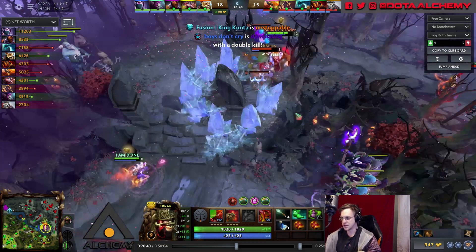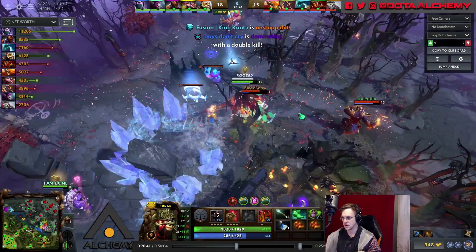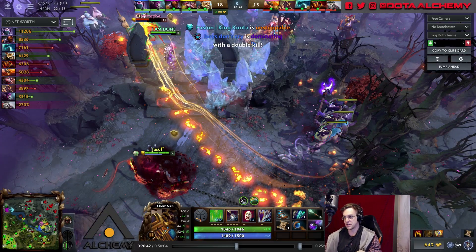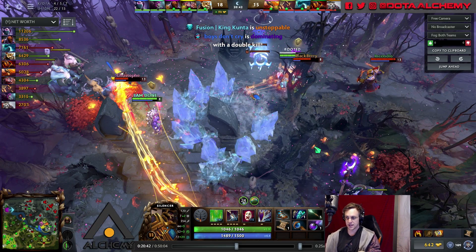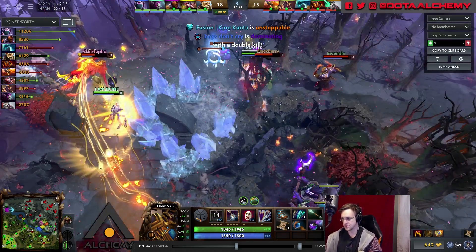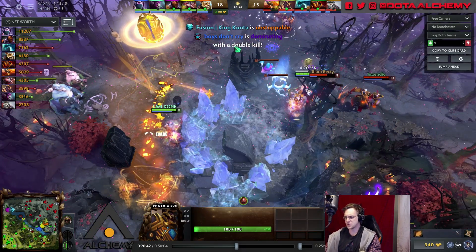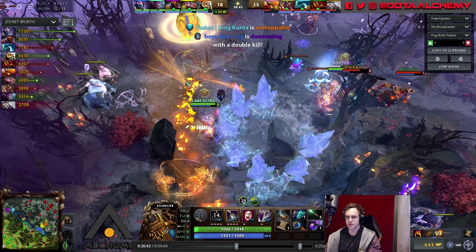Your Tusk goes in onto the Brew, your Phoenix reveals everybody — you should use Global Silence right now. Especially with the egg up, as soon as Phoenix goes into egg, just press R and you win this fight 100% of the time.